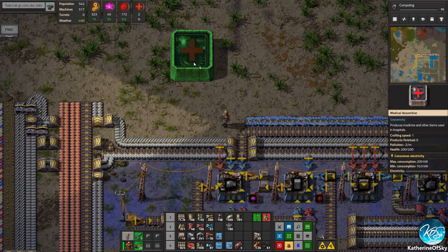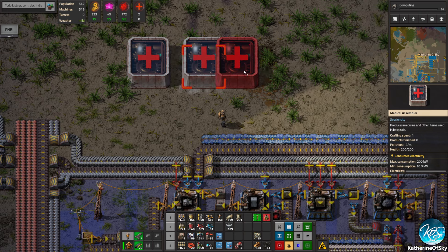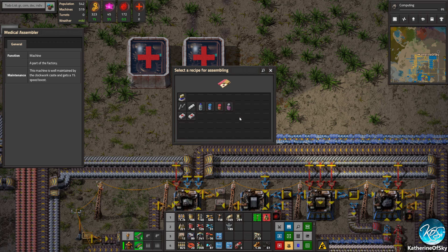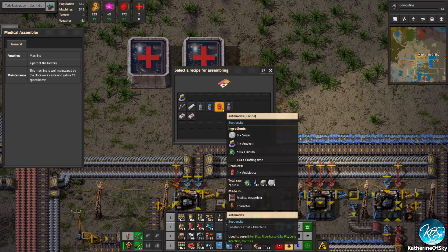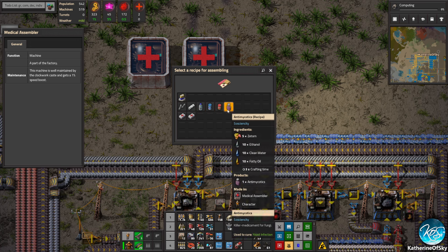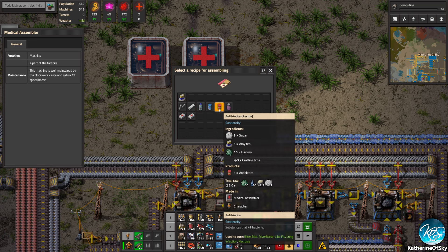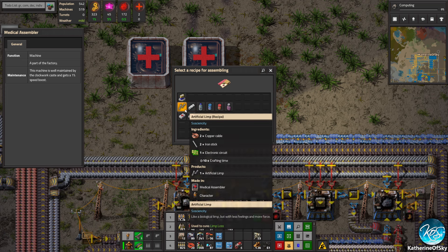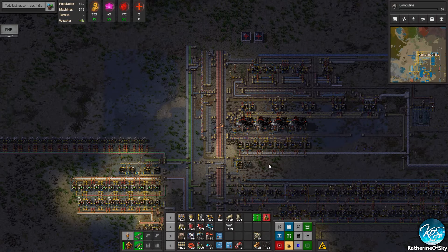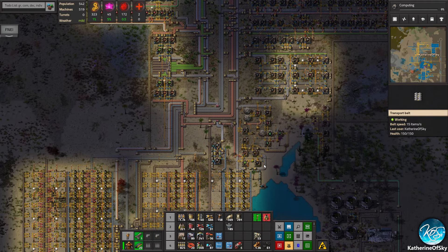Let's place these medical assemblers here and leave a little bit of leeway. We had analgesics before, but now we have antibiotics and antimycotics — anti-mushroom stuff, interesting. These are requiring interesting ingredients. This was what required the salt, by the way — I had forgotten about that. So we have salts coming in from here.